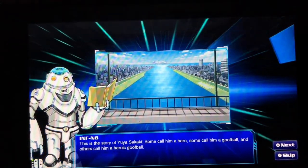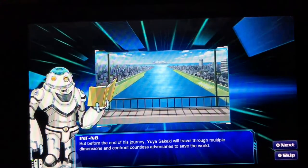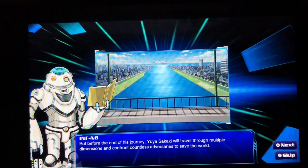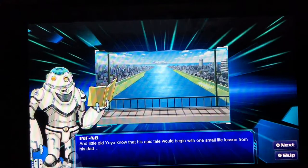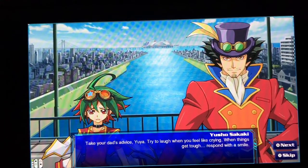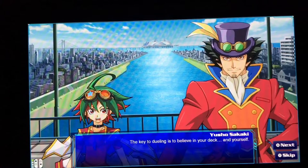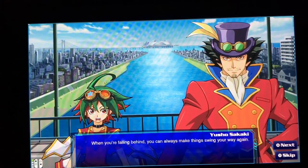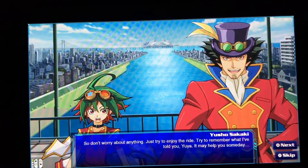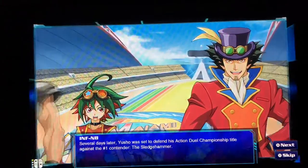This is the story of Yuya Sakaki. Some call him a hero. Some call him a goofball, and others may call him a heroic goofball. But before the end of this journey, Yuya Sakaki will travel through multiple dimensions and confront countless adversaries to save the world. And little did Yuya know that his epic tale would begin with one small life lesson from his dad: try to laugh when you feel like crying — when things get tough, respond with a smile. It will give you the strength to keep moving forward. It's kind of like a Pendulum — if the Pendulum swings one way, you know it will swing the other way too. The key to dueling is to believe in your deck and yourself. Several days later...